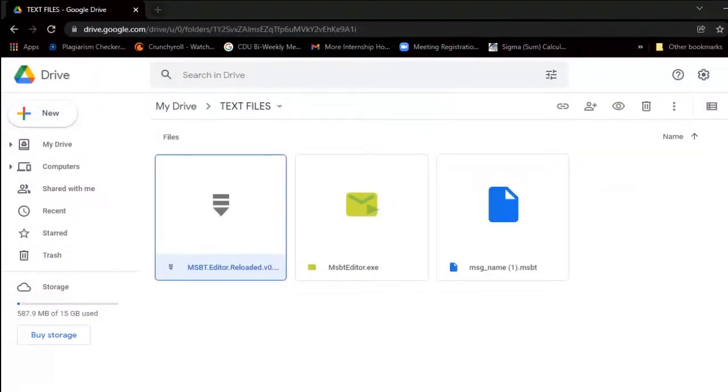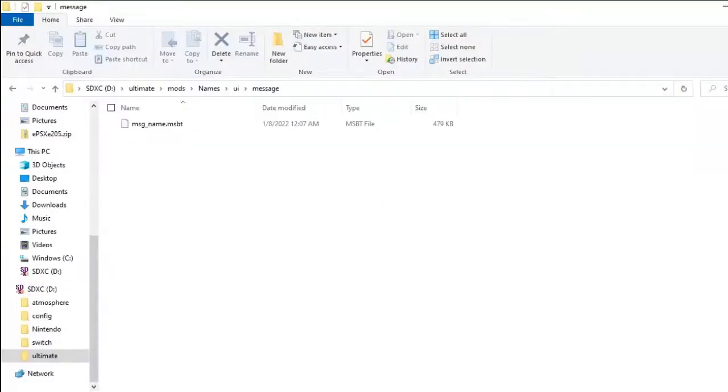I'm gonna share this file — it's gonna be down in the description. This has everything you need. This is your MSG name file; it has all the names in Smash Ultimate. You want to download this and put it in your Message folder.